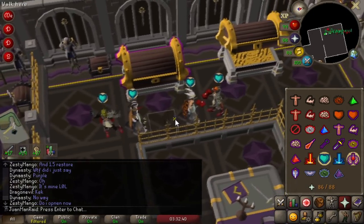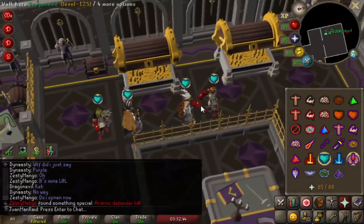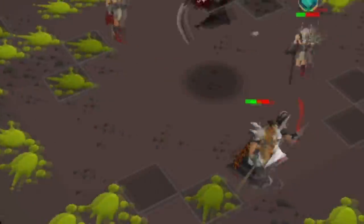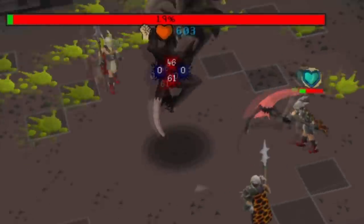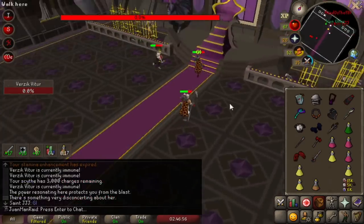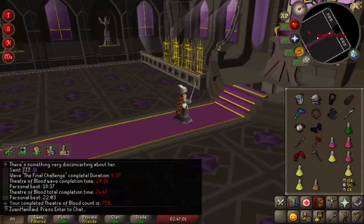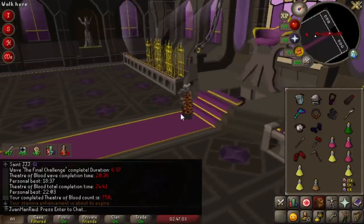Do I open now? Yeah, do whatever you want. Oh wow, nice - you got a defender. That was a six-pack - good job. That was pretty good. Number 750 - three-quarters of the way to the deadline.